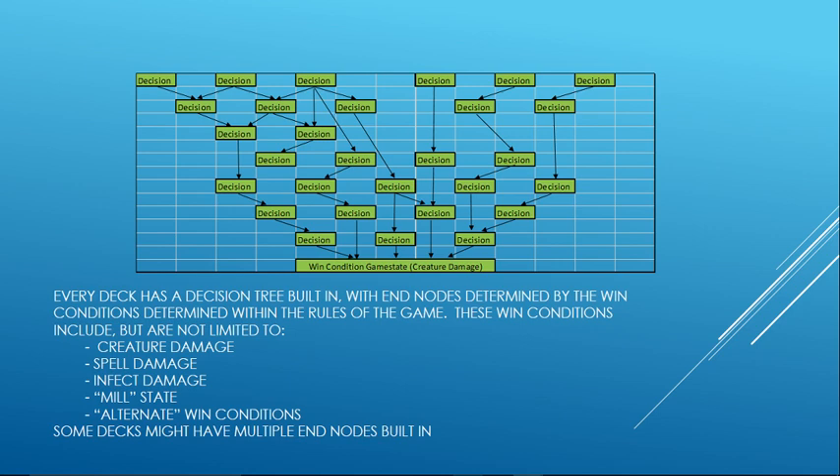As soon as the game begins, immediately a ton of branches are killed off. For example, if you have an Esper Control deck versus a Bogles deck, then the Esper Control deck doesn't have Lightning Bolt, so therefore all branches in which Lightning Bolt might be interacting with the Bogles deck are immediately gone — they disappear. The only branches that are left are interactions between the cards that are in both the Bogles and the Esper Control deck.